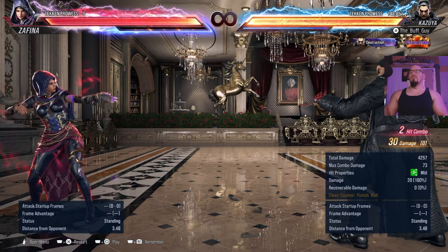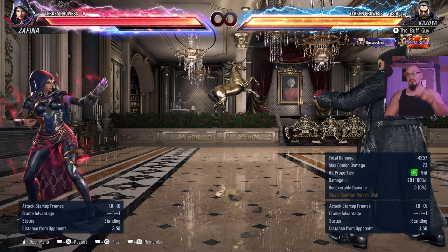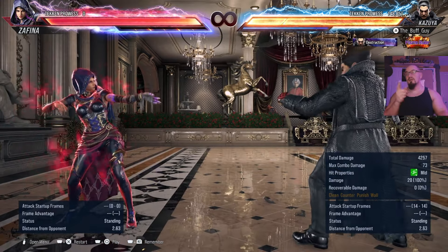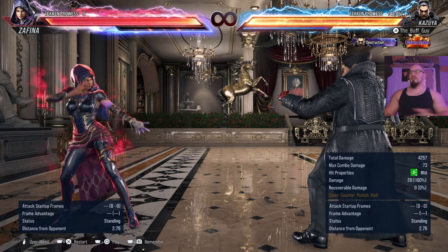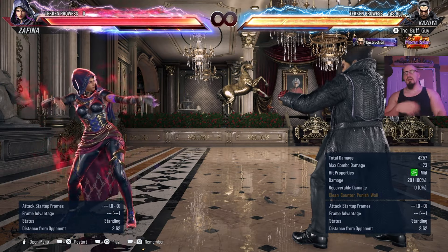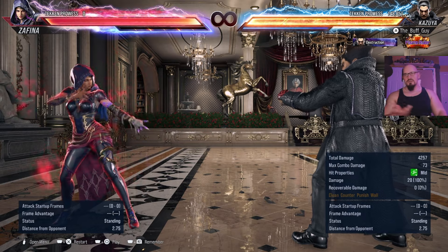There are a lot of moves in the game that are minus 12. Most mids that you see in the game are going to be minus 12 — as a universal rule. This move right here, Kazuya's homing down-forward-2, launches on counter hit, fantastic move, only 14 frames fast. What's the downside? That move doesn't look like it has any downside. It's minus 12. So you still get a jab punish for that because jabs are only 10 frames.